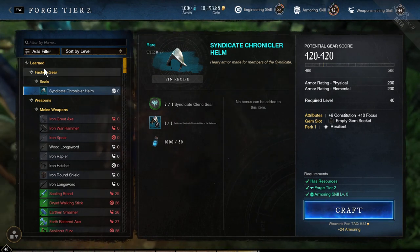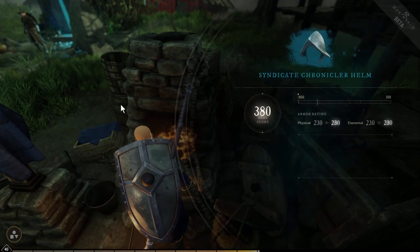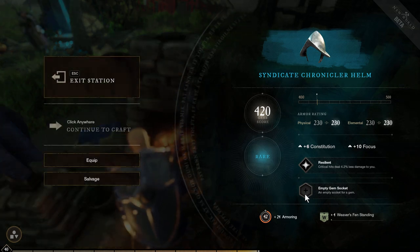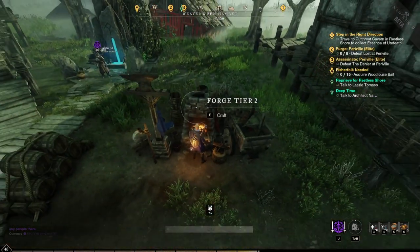So I'm going to use this seal. You go here, and now you see the seal is available. And then you just press the craft button. It costs a little bit of Azoth too. And there's the change of stats — so 10 focus, 6 constitution.